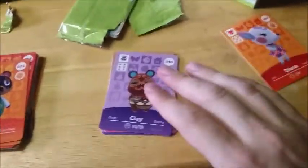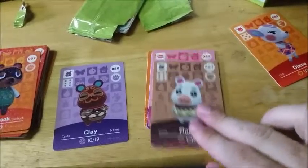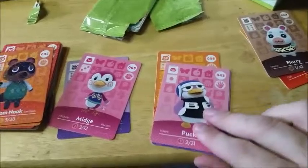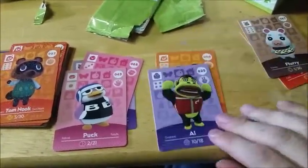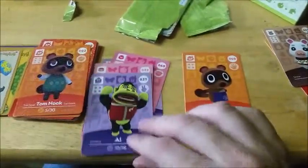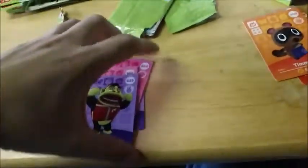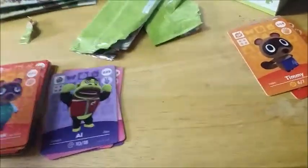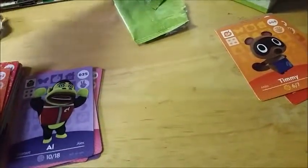Alright, opening the first new pack. Clay — number 88, that is new. Flurry is a double, not good. Midge is new, number 65. Puck is new, number 43. Al is new, 25. But Timmy is a double — so that's a failing holographic already. Two doubles in that pack. When you're only getting six cards a pack, that's a third being doubles, and that's only my fourth pack.